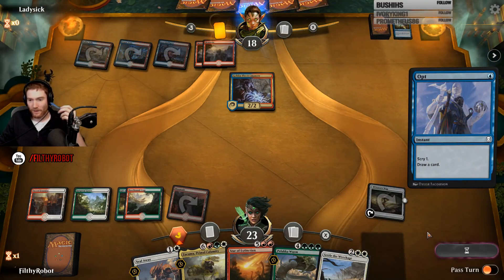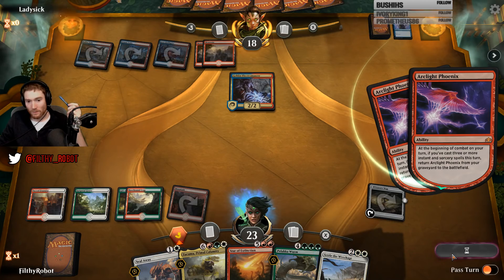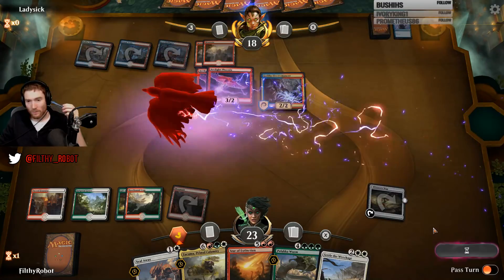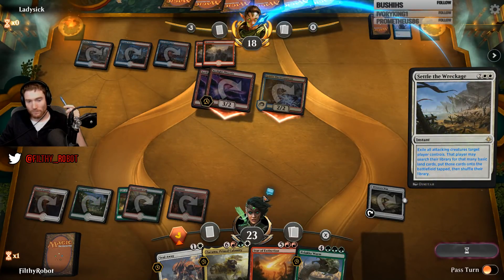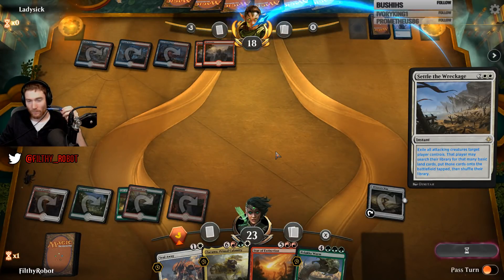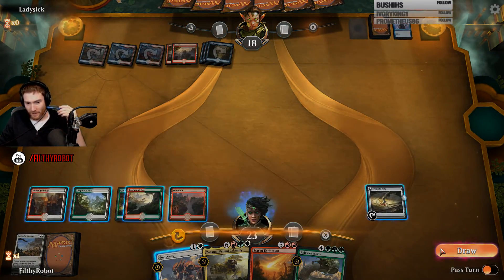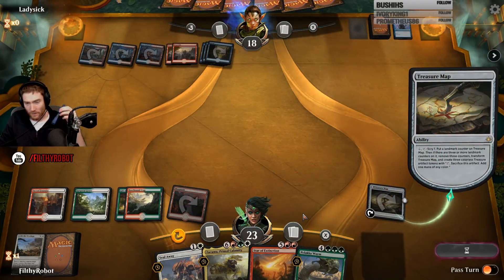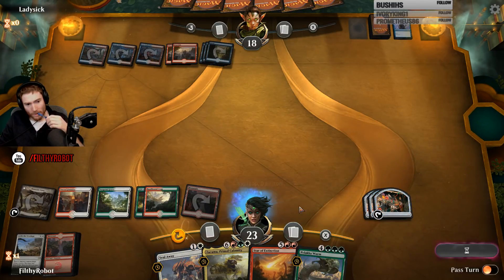Once I'm tapped out, you can't flip it — it's dead. He has Teferi; you can flip it whenever he wants. Not super excited to give him three cards there, but pretty excited to not have to deal with Phoenixes though. Seven — I think that's good enough.